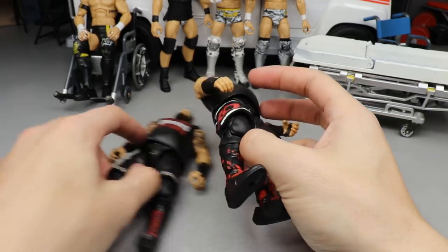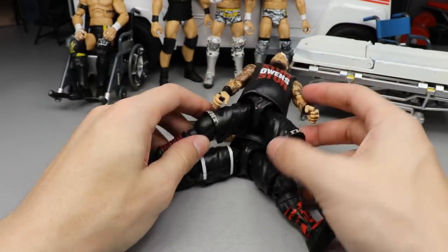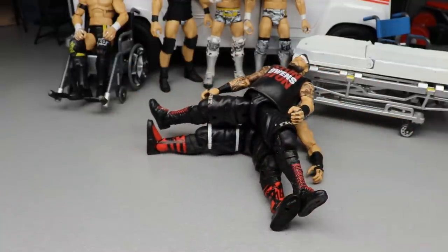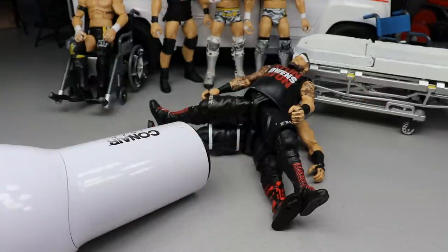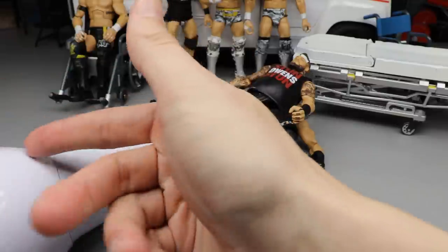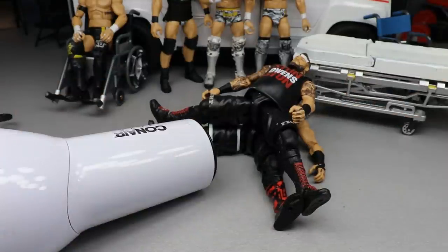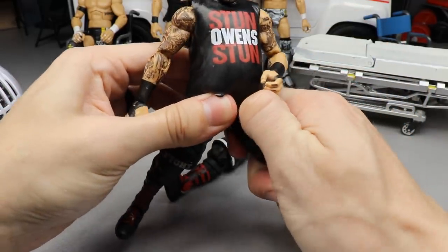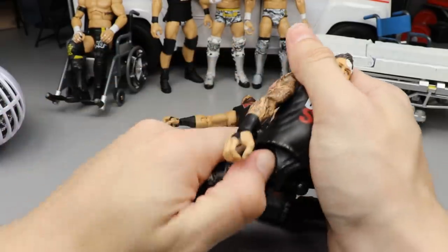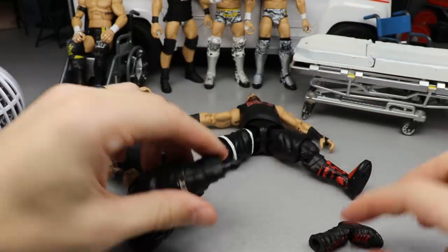Starting off with Kevin Owens - we're gonna spread the legs and heat them both up at the same time because they are on ball joints. All Kevin Owens figures are on ball joints. We got the white trusty hairdryer making its 50-something consecutive appearance on surgery - this is the Stone Cold Steve Austin of MDT. Let's hit this and get these ball joint legs switched. That should be good enough. You could end up warping your Kevin Owens shirt because it is rubber material, so be careful.